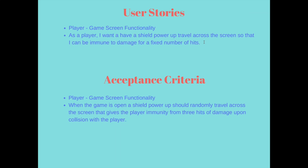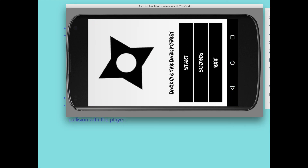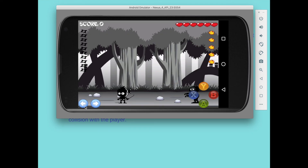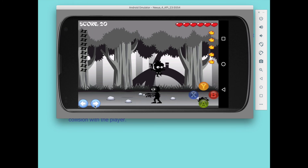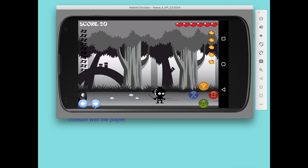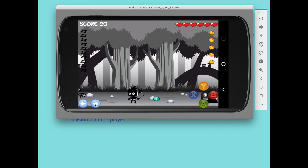For my next user story, I have: as a player, I want to have a shield power-up travel across the screen so that I can be immune to damage for a fixed number of hits. The acceptance criteria is that when the game is open, a shield power-up should randomly travel across the screen that gives the player immunity from three hits of damage upon collision with the player. There is a shield power-up icon randomly traveling across the screen.